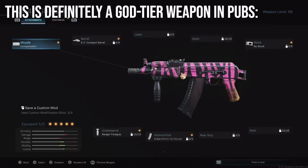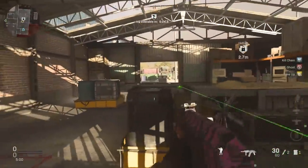For the AK-74u I put a compensator and the Ranger foregrip on it because the vertical recoil is atrocious, the short barrel, and no stock for fast handling, and of course the ammo conversion kit. If you're a god and can handle the recoil better than me, you could probably ditch the Ranger foregrip and go stippled grip or laser and make it really strong.